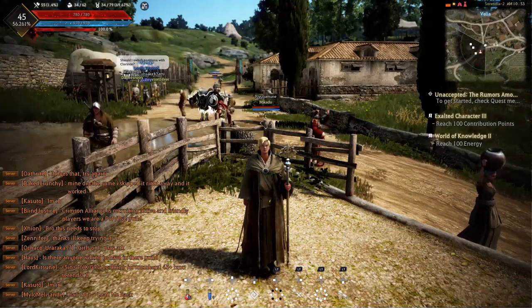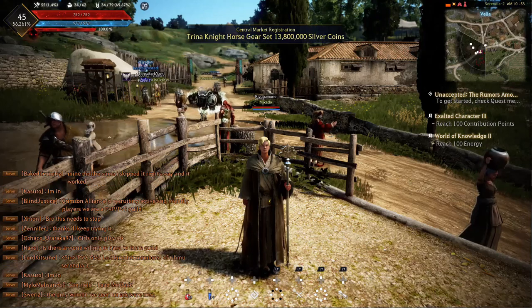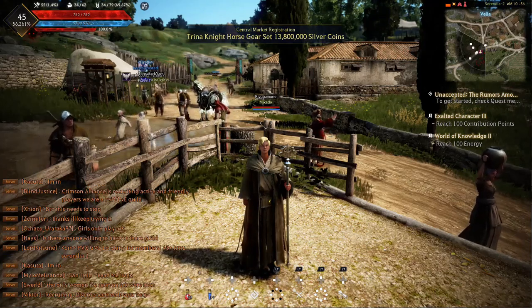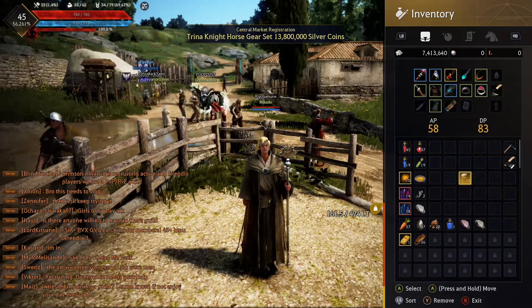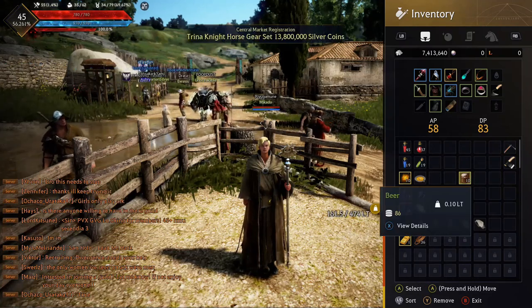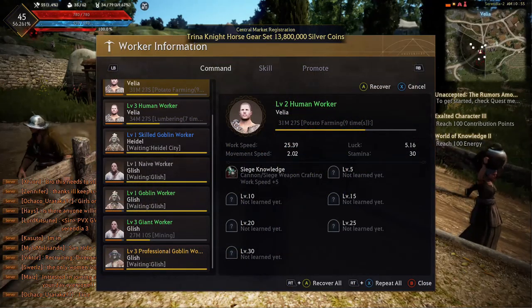For the next question, we're going to go over how to feed our workers. This is a really common question in chat. Once you have obtained your beer from the marketplace or crafted it yourself, we're going to go ahead and open our inventory. We are going to go to our selected beer, select it as highlighted, and go ahead and press A on it. A worker menu will show up.